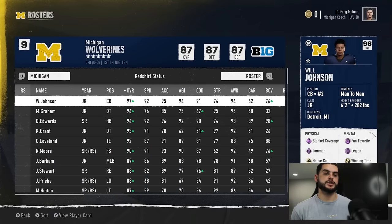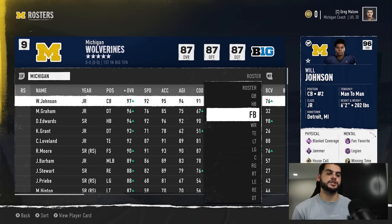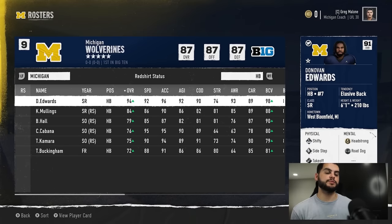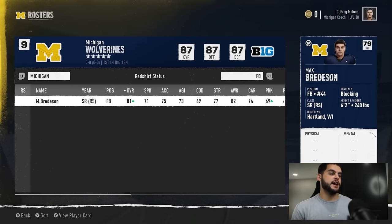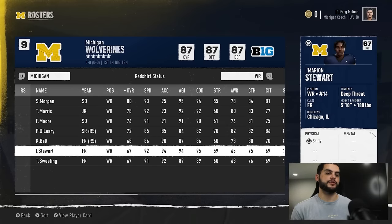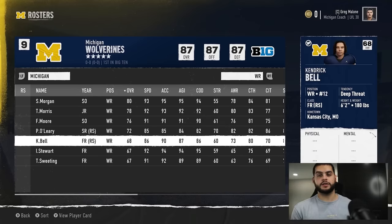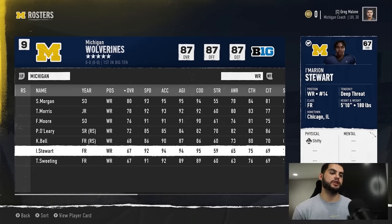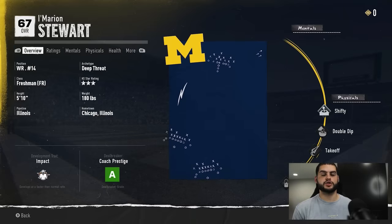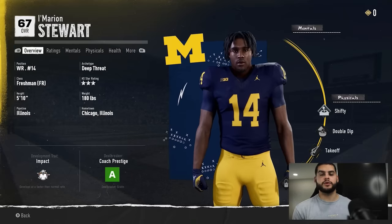The first thing you want to do is go over to your roster and take a look at who you plan on redshirting. I recommend redshirting guys who can't see the field year one. Unless they have elite dev and are high overall — for instance, if your halfback depth is deep, you're probably redshirting a freshman halfback. But if you need a freshman receiver with elite dev, you're probably starting them.